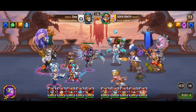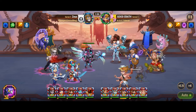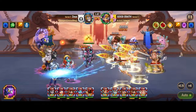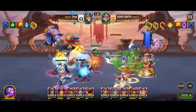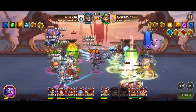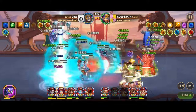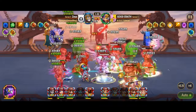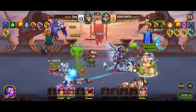Additionally, Dorian's Fountain of Blood skill marks the nearest rival for 7 seconds, allowing allies to recover health with each attack against the marked enemy. This skill not only enhances the sustainability of Dorian's team but also provides a means of healing through offensive actions, further solidifying his role as an offensive healer with a unique and versatile skill set.